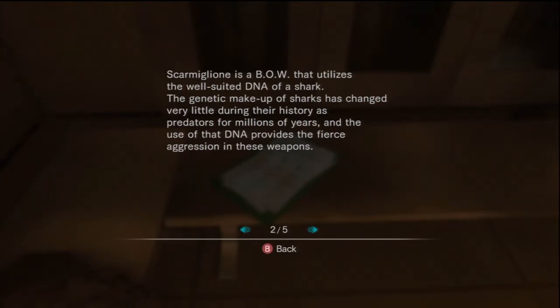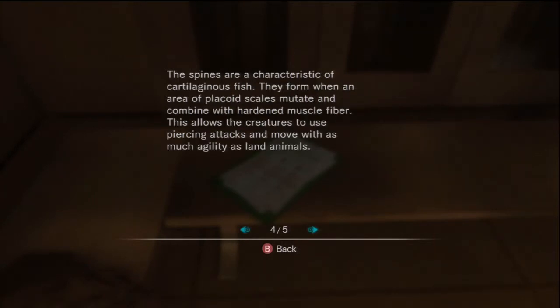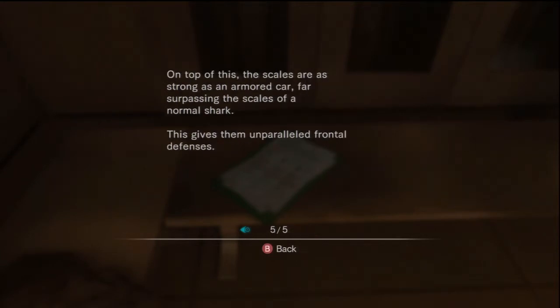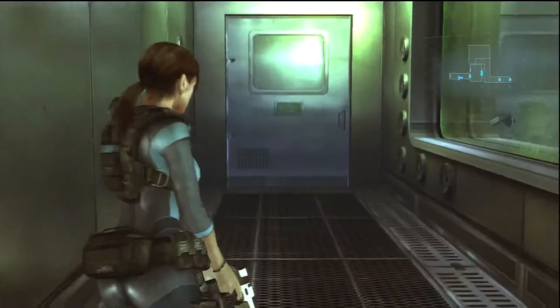Scarmiglion development document: Scarmiglion is a BOW that utilizes the well-suited DNA of a shark. The genetic makeup of sharks has changed very little during their history as predators for millions of years, and the use of that DNA provides fierce aggression in these weapons. Scarmiglion's form and color resembles that of its shark ancestors, and spiny appendages resemble lances. The spines are characteristic of cartilaginous fish - they form when placoid scales mutate and combine with hardened muscle fiber. This allows the creature to use piercing attacks and move with as much agility as land animals. The scales are as strong as an armored car, far surpassing the scales of a normal shark. Probably gonna have to fight one of these things in a narrow hallway like this one.